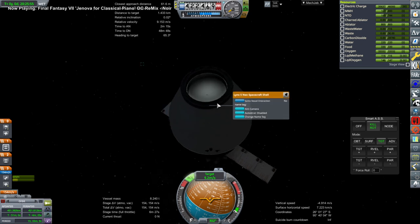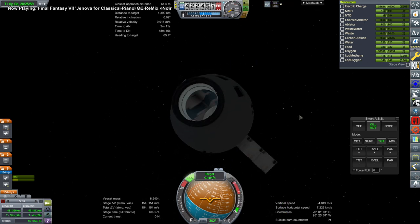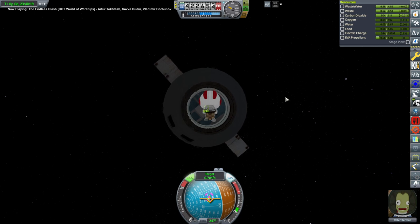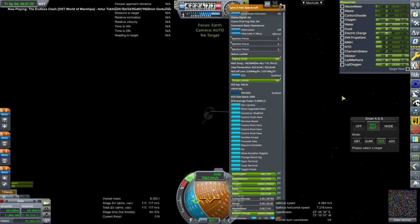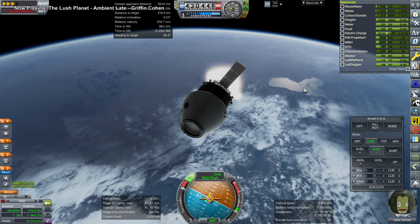We were basically right on time, and here I am opening the top for Elster to float in. You can sort of see the seats in there, and here Elster is making use of his remaining supplies to get inside the spacecraft. You can see only a little bit of EVA propellant there, and even less oxygen, water, and food. The rendezvous took a lot more delta-V because we needed to hurry, so I just brought Elster back.